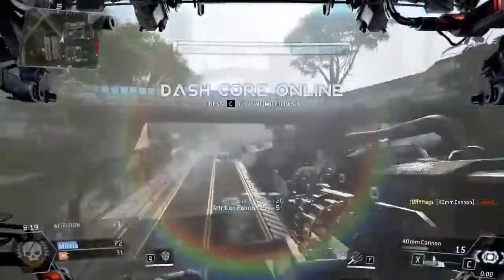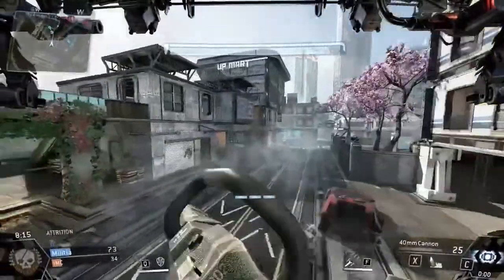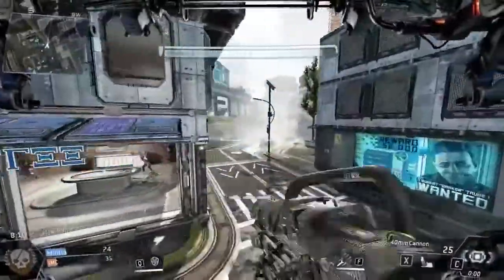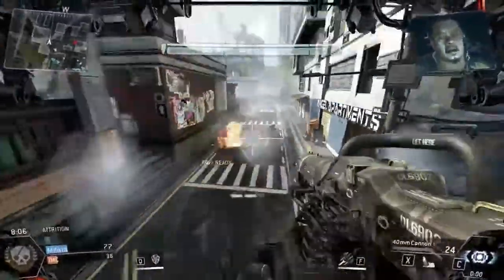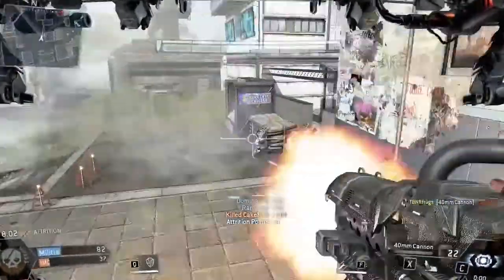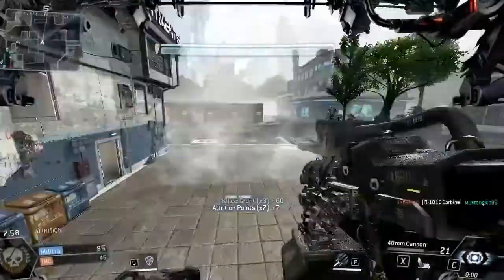Oh, there's a guy in there. I got him — oh, it's just a grunt. Okay, I was freaking out. So we got another... Wait, is that a damage core? I did not see the ability that I just unlocked with the Strider Titan, and I really want to know what that was. But once enemy Titans start coming out, that's when I'm going to start worrying, because that's when it's going to get really difficult to stay alive as a Strider. But it's really fun so far.